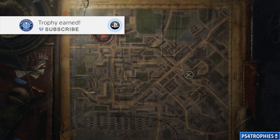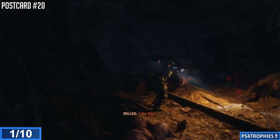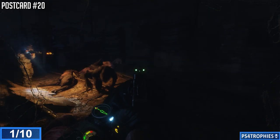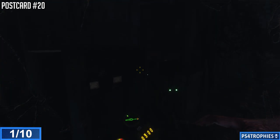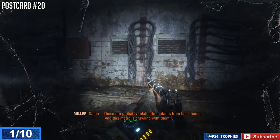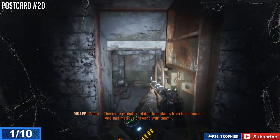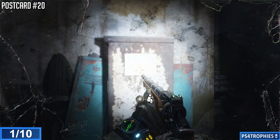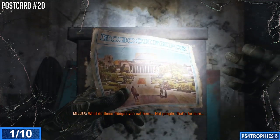Welcome to Chapter 10, the final chapter of the game — this is Dead City. We're going to go after eight diaries and two postcards for a total of 10 collectibles. Our first one is right after your first encounter. Turn on your flashlight, squeeze through that little opening, have the encounter, then go into this office. It's going to be right between two green filing cabinets — go ahead and pick that up. That is the first of two postcards in this chapter.